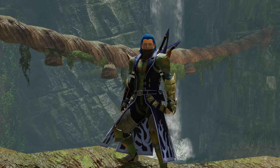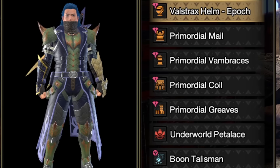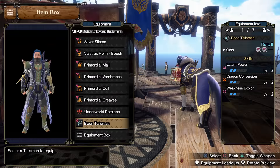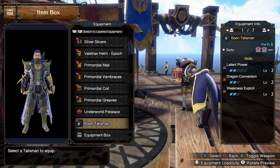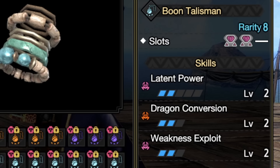So with all that said, let's talk about builds — a big thank you to Josh for working this out for me to try and showcase. We start as always with the new armor set: the Valkstrax Epoch Helm or Risen Valkstrax, then 4 pieces of the new Primordial set from Malzano himself. When it comes to the talisman, you're going to need one that has either furious or dragon conversion. In my case I have 2 levels of dragon conversion and 2-2 slots with weakness exploit. But if you have a 3 dragon conversion, or better slots, or a furious talisman with better slots, that would work too.